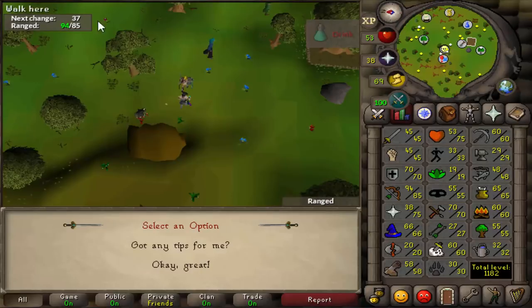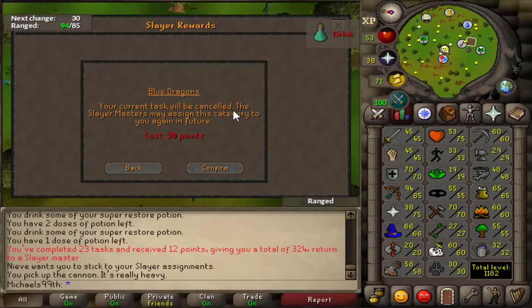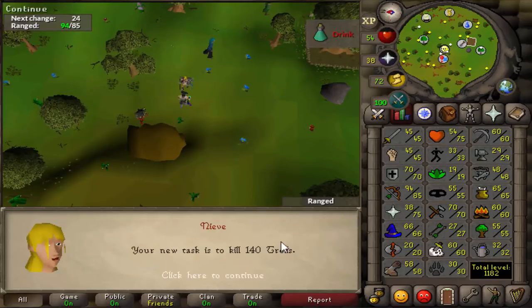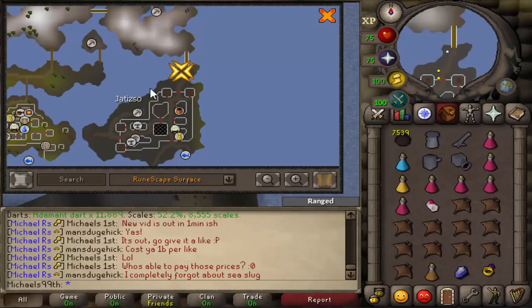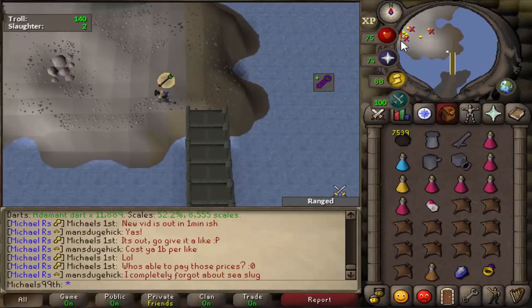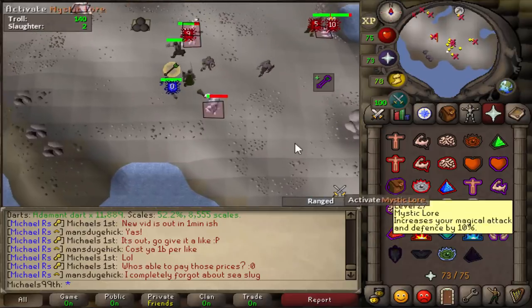I'm already 60 Slayer and I got my first task I'm going to skip. I'm at 324 points, so that's fine to skip. Blue dragons are just bad. Trolls are a task you're going to do and I'll show you how. For the troll task you come to Trollheim and go north. While you're going north, already turn on your Protect from Missiles. Some people will tell you to only do this task with the crystal shield, but that's not true.